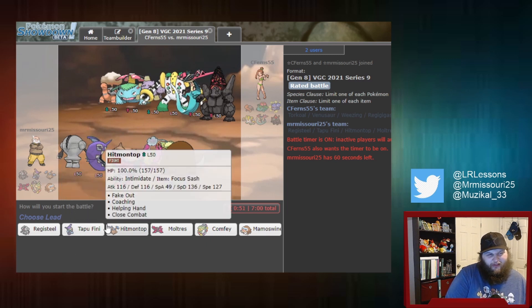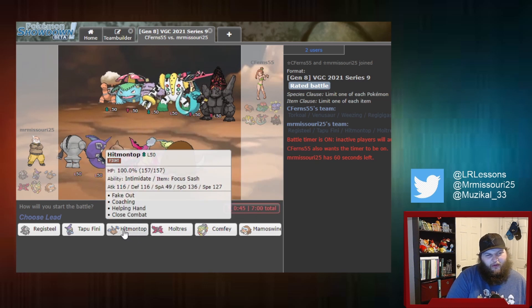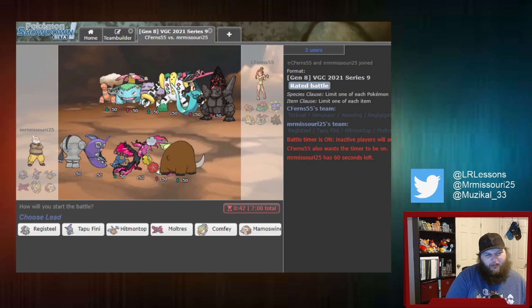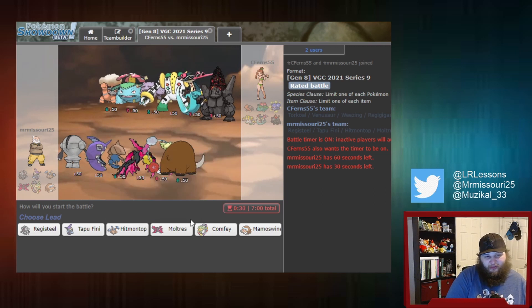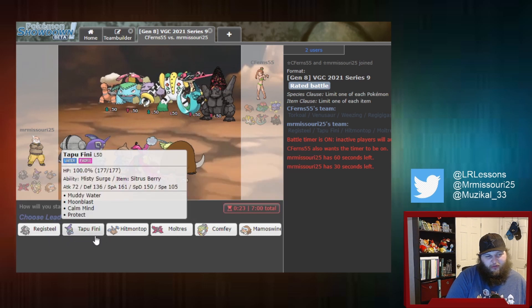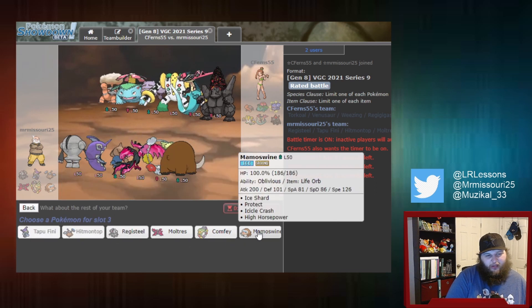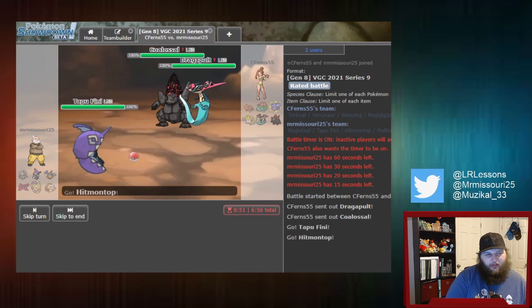I'm not going to lie, I really don't know what to expect. Hitmontop Mamoswine is pretty good against the Sun lead and the Gigas lead, but not so much the Coalossal lead — I really don't have a good answer to Coalossal. Our opponent might see that and confirm it. As a result, I think we're going to lead Comfey and Hitmontop with Moltres and Mamoswine in the back. And they are going to, in fact, lead Coalossal and Dragapult.